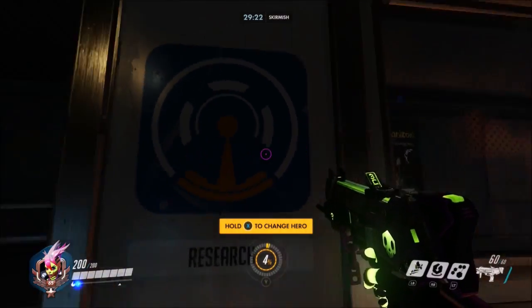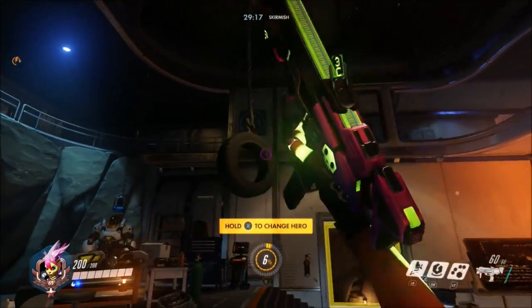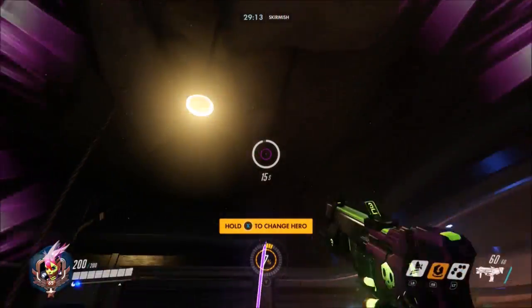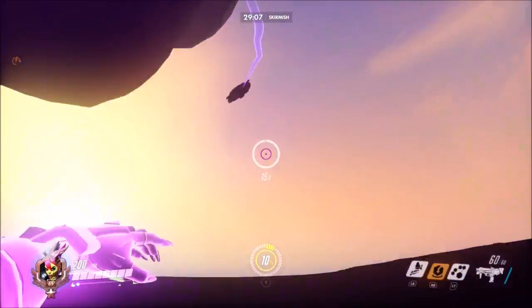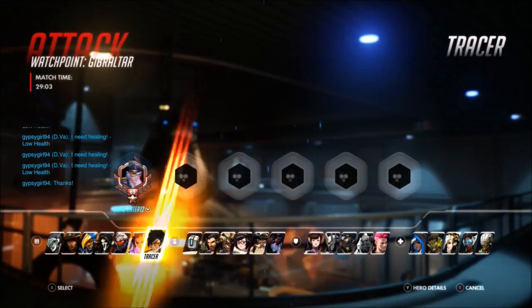In Watchpoint Gibraltar, what you're going to want to do is spawn in the attacking spawn, get up on this tire — or you don't have to get on the tire if you want — but get over here. You have to throw a Sombra beacon kind of through the wall, and it's pretty fun to do.